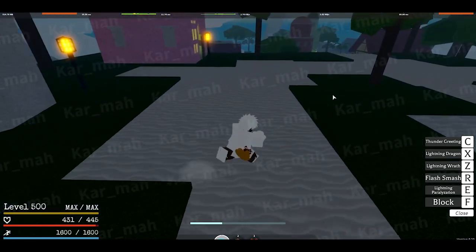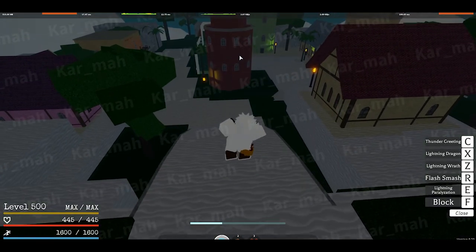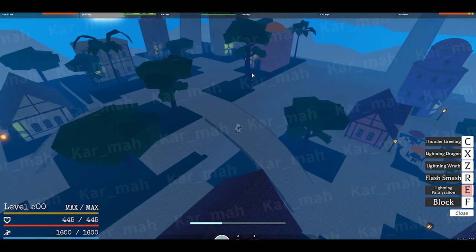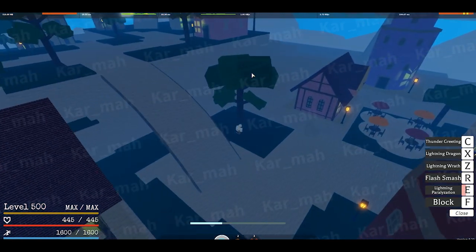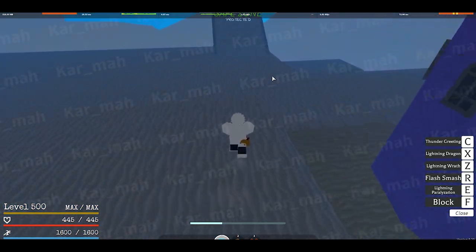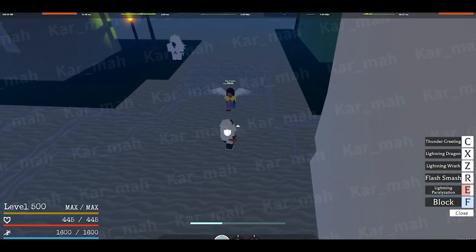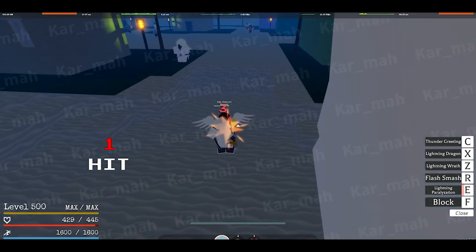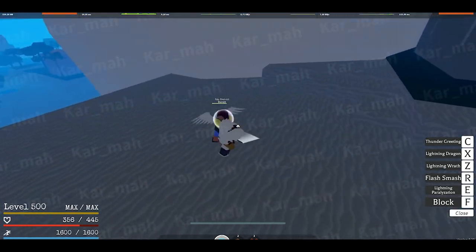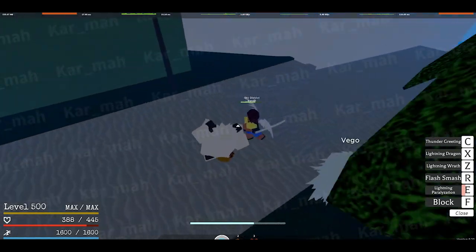Alright — Goro Goro no Mi. We got the lightning fruit. First move: E — Polarization. I've used all these moves, I just don't remember them. So E — this is looking like one of those moves where anything in that bubble will get attacked. Lightning paralyzation. Let's go up to some NPCs. It thunders all of them — thunder strikes all three of them. Anybody in the bubble, a cloud goes above them. It does 77 damage. The cooldown on that is very fast.